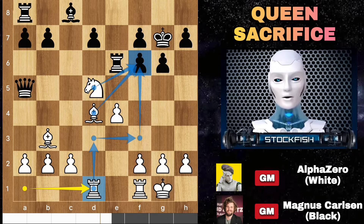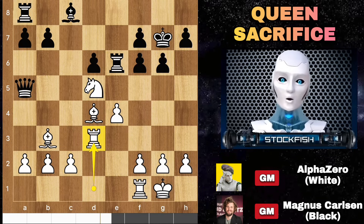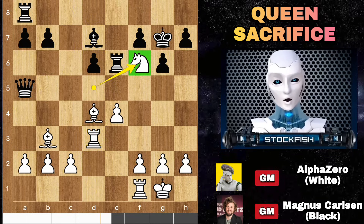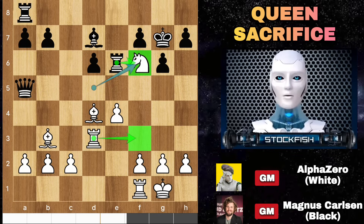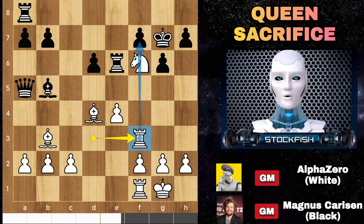White is trying to create problems on the kingside, so black needs to play d6, activating the bishop. AlphaZero played rook d3, bishop e7, knight captures f6. Taking the knight isn't the best as the white knight can enter the f-file to attack the rook and the f7 pawn. White's bishops are creating much threat to the black king. For this reason Magnus played the amazing move bishop b5, lasering toward the rooks, and rook f3.